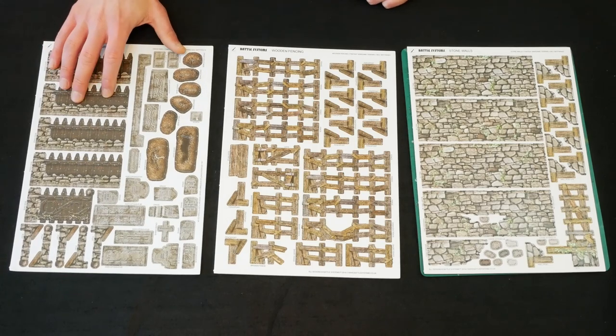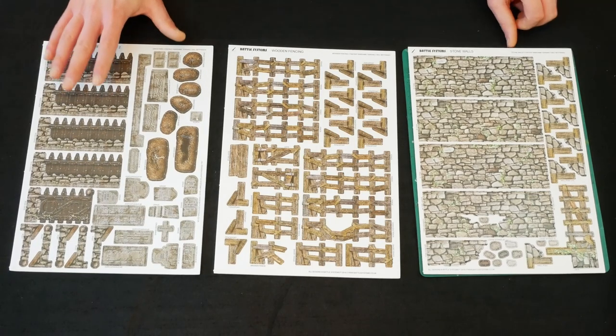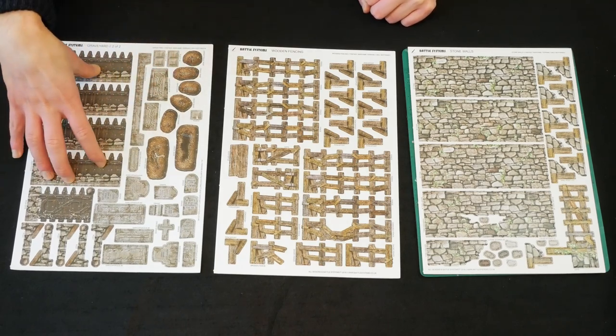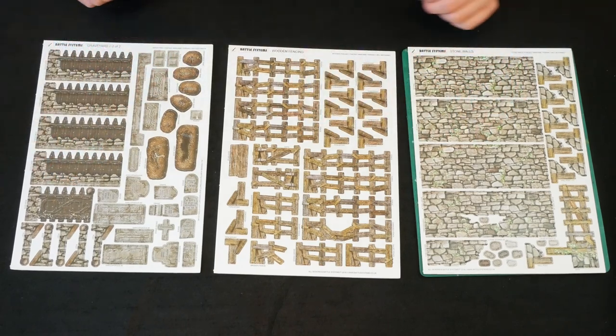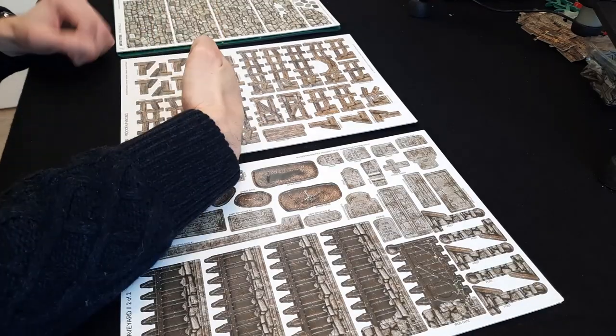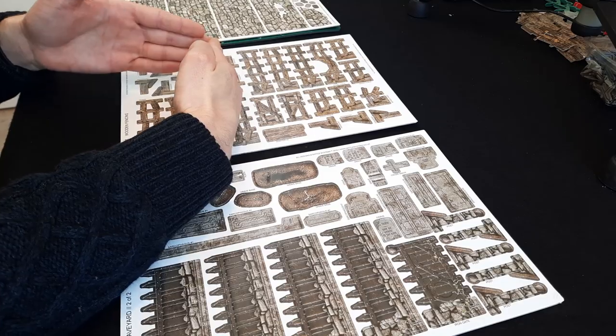The graveyard I don't think comes in the normal retail village set, but I got this one with the Kickstarter, and it looks like it's going to be very similar — basically railings, fences, walls. I'm imagining it's going to go together in quite the same kind of way, where you've got the wall and then some sort of support for them to stand up on.